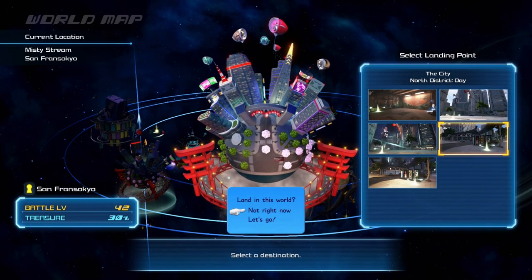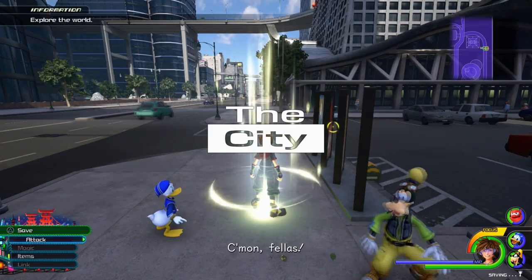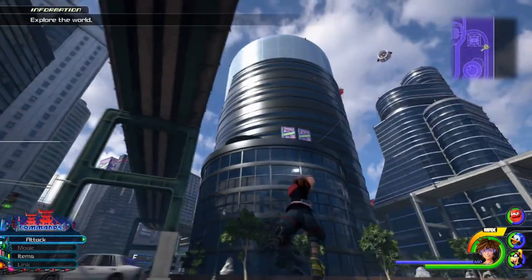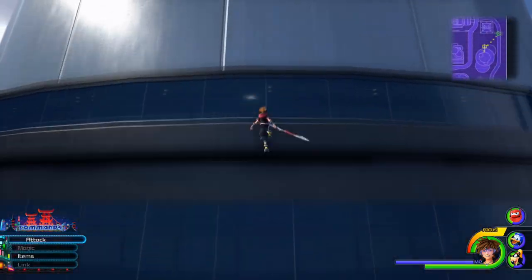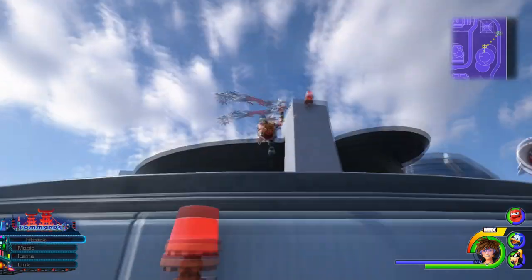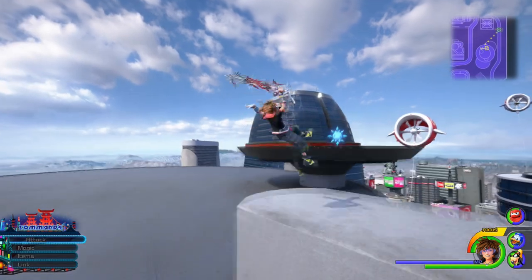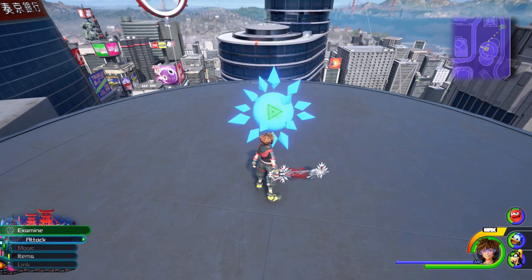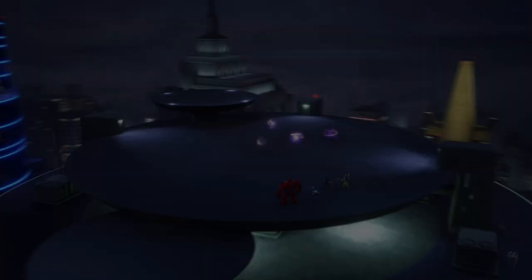To farm Wellspring Crystals, go to the San Fransokyo world and head to the North District. From here, climb the topmost tower on screen. The objective is to head towards Battle Gate 12, which is on the very top of it. You'll be repeating Battle Gate 12 over and over until you've accumulated enough Wellspring Crystals. They will most likely drop from the Minotaur-looking heartless that appear in this challenge.